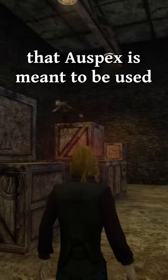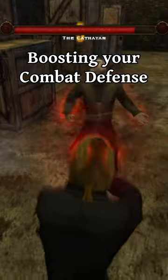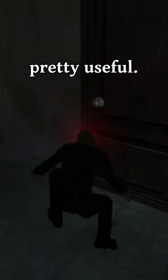You'd be forgiven for thinking that Auspex is meant to be used just as a combat buff, boosting your combat defense and ranged combat feats for a short time. But what if I told you that it has another use? And no, I'm not talking about seeing enemies through walls, although that's also pretty useful.